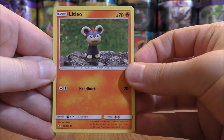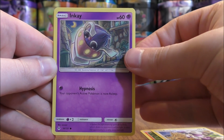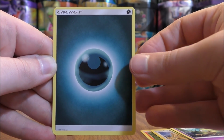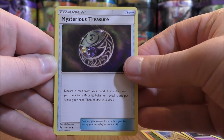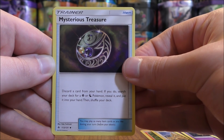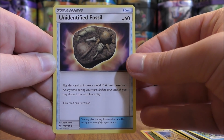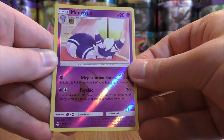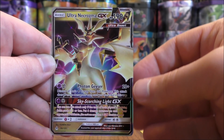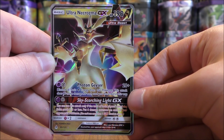The final pack starts with Litleo, Furfru, Inkay, Magnemite, Hone Edge, Darkness Type Energy, Mysterious Treasure — one of the better trainer cards in this set, it will probably replace Ultra Ball if you're trying to go and get Tapu Lele GX — Araquanid, Unidentified Fossil, reverse holo of a Meowstic which is a rare, so 2 rares in the final pack. And the final card would be an Ultra Necrozma GX, the best GX card in this set.